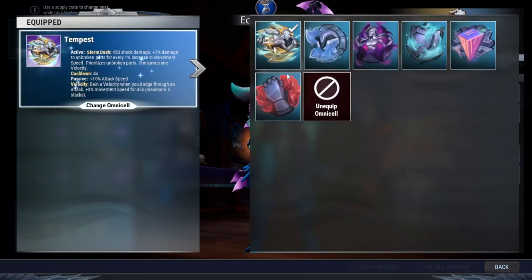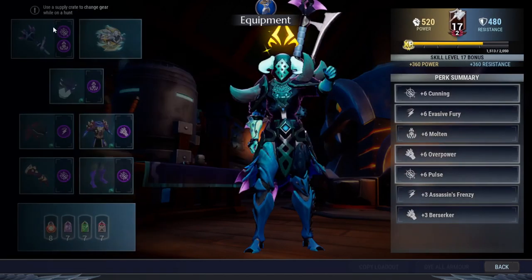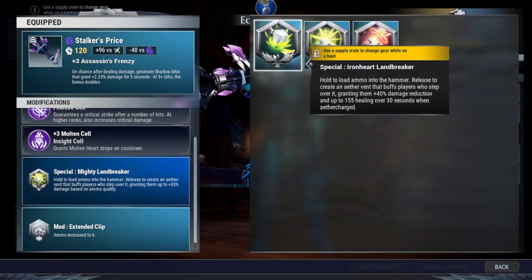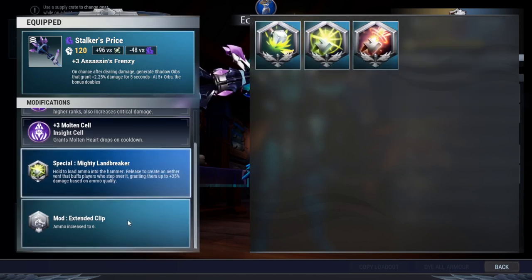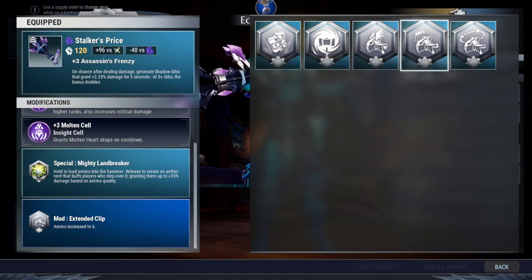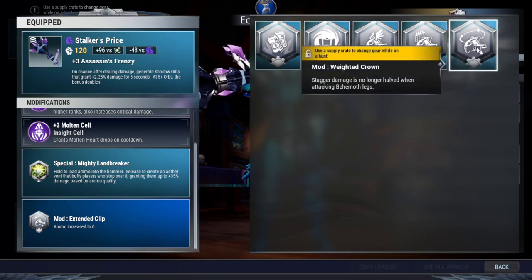If you don't want to use Tempest, that's fine — you can always use Iceborne or Discipline for more damage. The weapon has Pulse and Molten. Mighty Lamb Breaker is the key and probably the best special for Hammer — I don't think Colcate or Ironheart Lamb Breaker will do anything better than Mighty Lamb Breaker. And Extended Clip is good just to be able to do more Shock Waves and prime your attacks. If you don't have Extended Clip, you can switch to Weighted Crown to stagger easier.